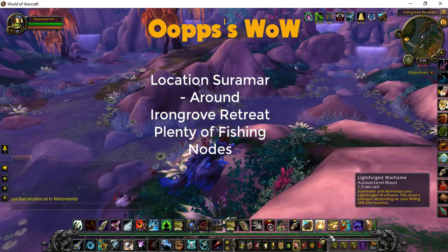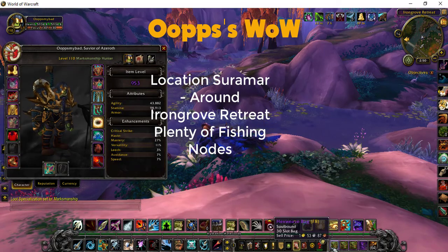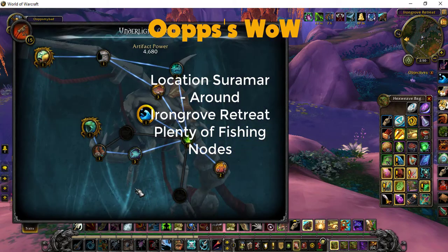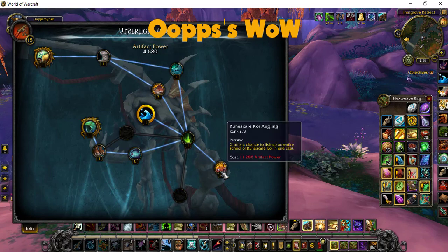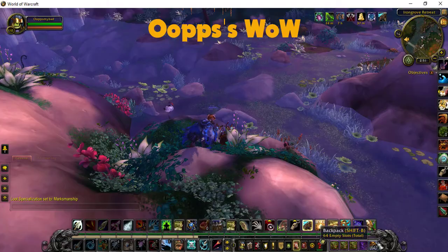Now my toon has got the Underlight Angler. Mine's got quite a lot of the artifact points on it - in fact it's almost complete. And you get traits like this one here, Runescale Koi Angling. Every now and again instead of fishing a location over and over until it vanishes, it'll actually just give you a crate with all the fishing in one go.